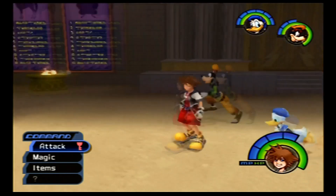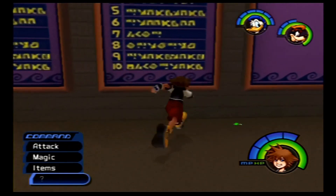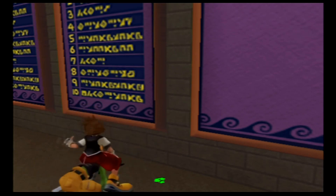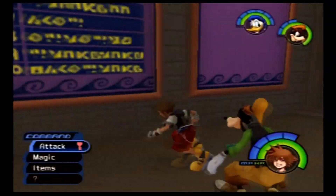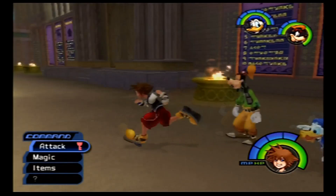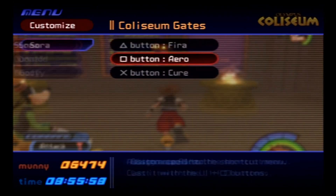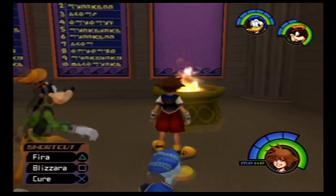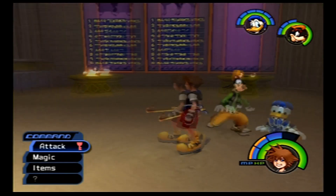We can also take this opportunity to use some of our newfound abilities to obtain some new stuff. First, over by this poster is a green Trinity marker which gives us a Mithril. Then — you see all these torches around the area? Originally we were unable to do anything with them since our Blizzard magic was too weak, but now that we have Blizzera, if my aim is true, we should be able to extinguish them.